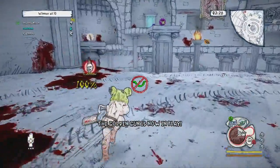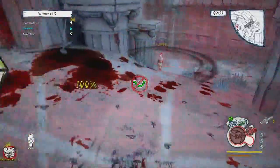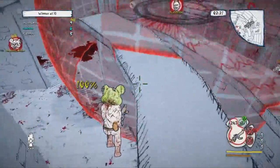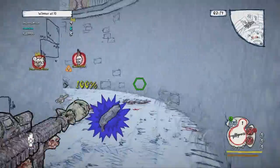There's ranked, unranked, and friendly matches, with the unranked and ranked having a variety of different match types you could possibly get, whereas in friendly mode you can select who you play with and what type of match you end up doing.